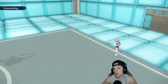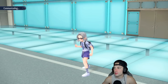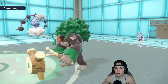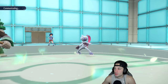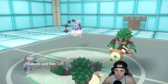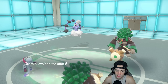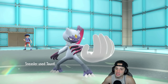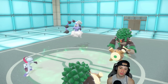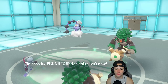I believe this Thundurus is Prankster support — most Thundurus are Prankster in this form, ready to paralyze and do support things. Fake Out rolls out and we get the flinch! They go for Thunder Wave — beautiful, so my Sneasler dodges it. Now I can Taunt it, which is a really solid start for us. Now that it's Taunted I could U-Turn pivot out.